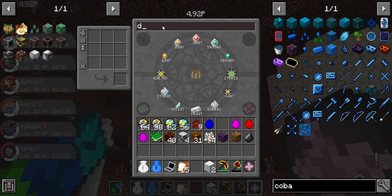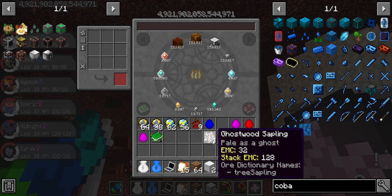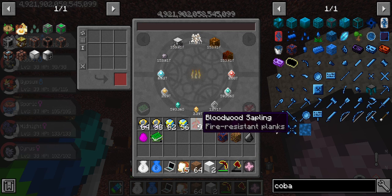Let's just do dirt — it's not flammable, so who cares. These nether logs have EMC value but the saplings don't — why? So many things raise more questions than answers.